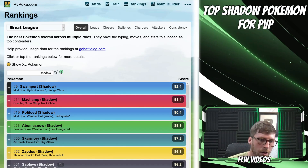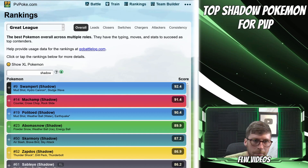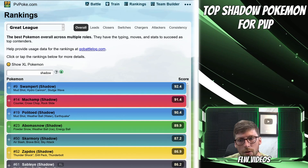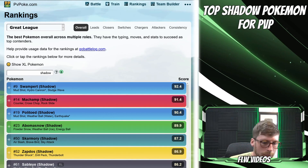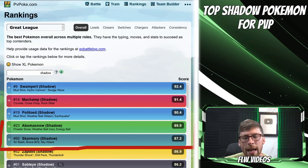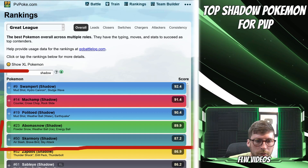Let's go ahead and take a look at the Great League first and then we're going to move up in the leagues. As far as this PvPoke ranking sheet is concerned, you can filter on the word 'shadow' and it will get you down to just the Shadow Pokemon. In the Great League we can see that there's actually five Pokemon that rank in the top 50, so these Pokemon are going to be a great starting point to discuss.